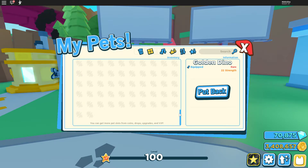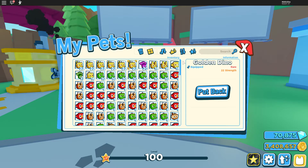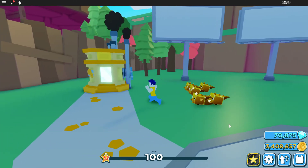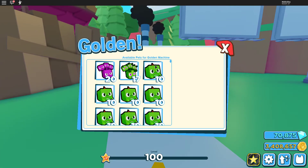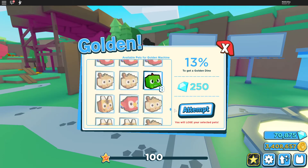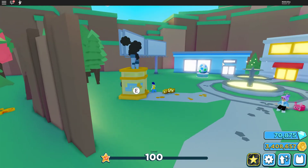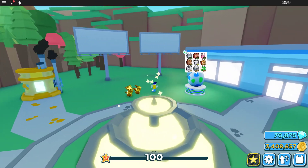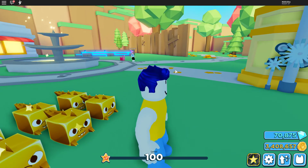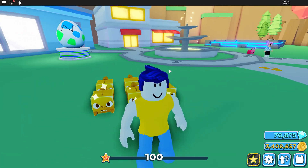We've got a lot of pets right here. Let me open the grid so we can see all of them — we got a lot of those dinos. It would be crazy if you could make a diamond pet by combining golden pets, but I guess you can't do that. Hopefully there'll be an update soon! Well, thank you for watching guys, I hope you enjoyed the video. If you did, leave a like and have a nice day, bye bye!